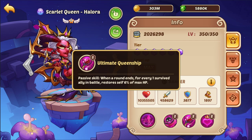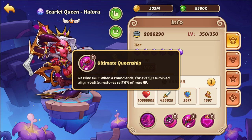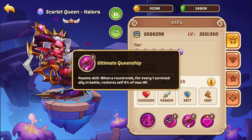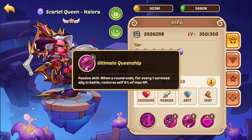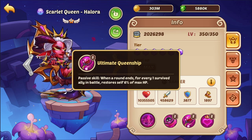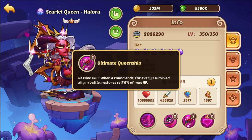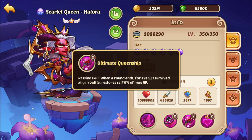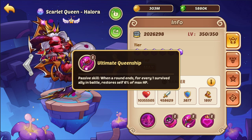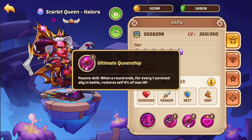Ultimate Queenship: when a round ends, for every surviving ally in battle, she restores 6% of her maximum HP. This basically gives her some self-sustain. I believe this counts as individual stacks, so Amun-Ra doesn't exactly counter her. Obviously if she's low enough, the curse can still kill her, but it's not going to chunk her down if her team is up — so Amun-Ra doesn't fully counter this passive.